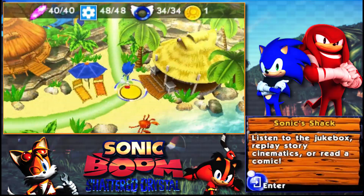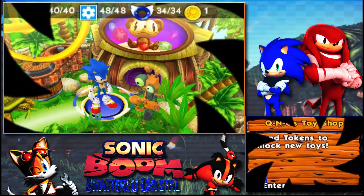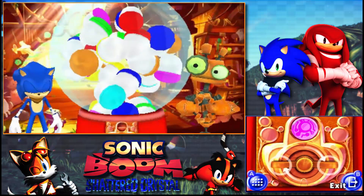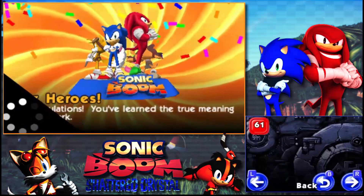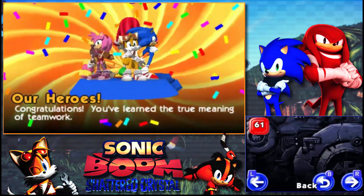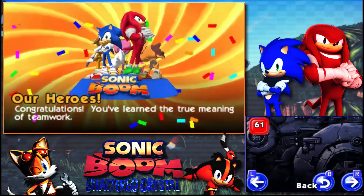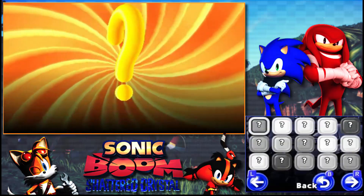Seriously, that is just so disappointing. I'm going to go to the currency shop, put the token in — this is a pink one, number 61. Congratulations, you earned the true meaning of teamwork. And Knuckles' mouth — why does it look so weird in this game? So altogether there's like 61 tokens and I don't have time to unlock all of them.